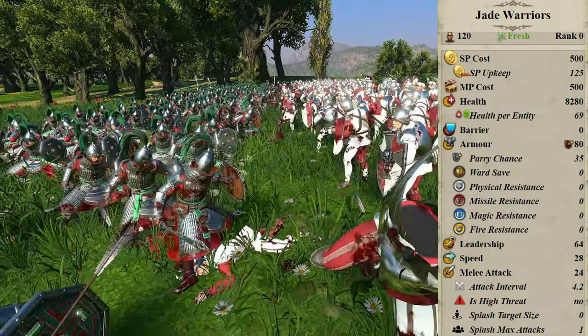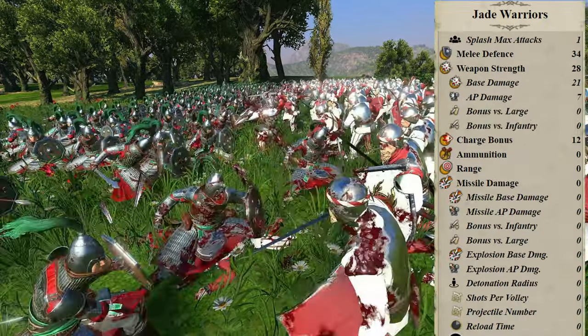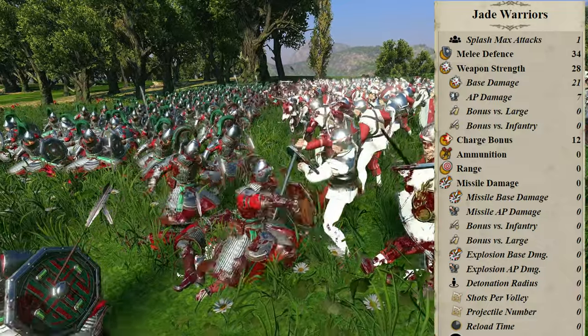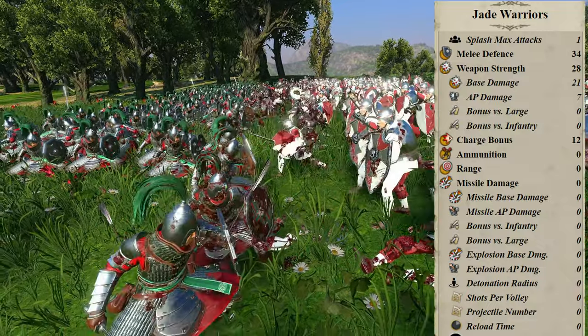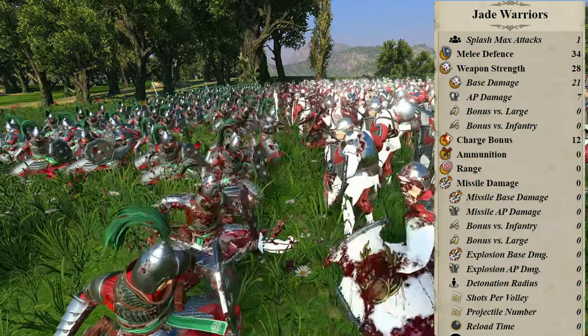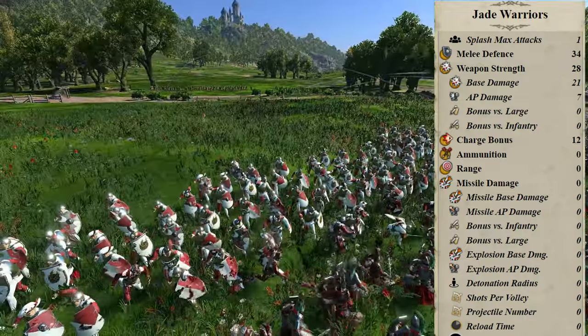Melee defense is 34, which is actually legitimately solid. Weapon strength is 28, with base damage 21 and 7 armor piercing, which is decent. Charge bonus is an uninspiring 12 and mass is 125, so they're a little harder for a feral mammoth to toss around, but they still get tossed around, so don't feel bad.